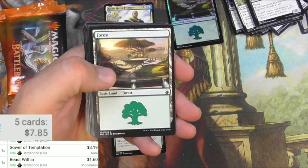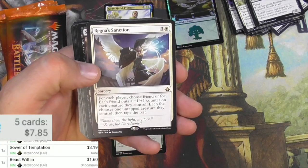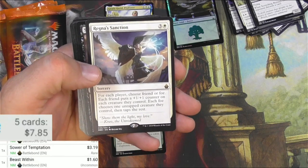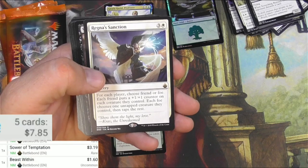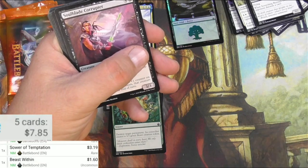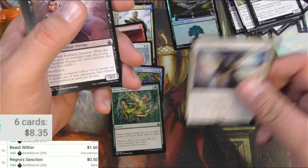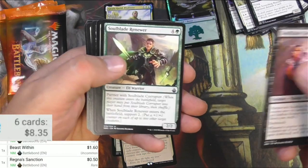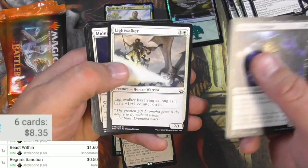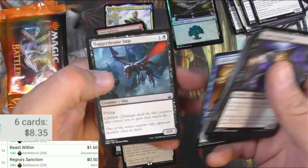Beast token, Forest token, Regna's Sanction — for each player choose friend or foe. Each friend puts a 1-1 counter on each creature they control. Each foe chooses one creature they control to untap, then taps the rest. Great card for two-headed giant, but nothing much you can do with that for Commander — you don't have friends or foes, you just have opponents. Corruptor, Renewer, Battle Mastery, Lightwalker, Initiate, Giant Growth, and an imp.